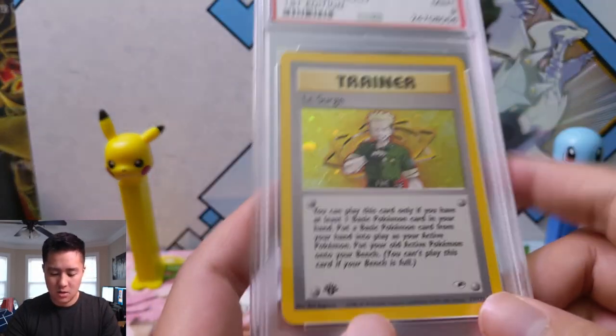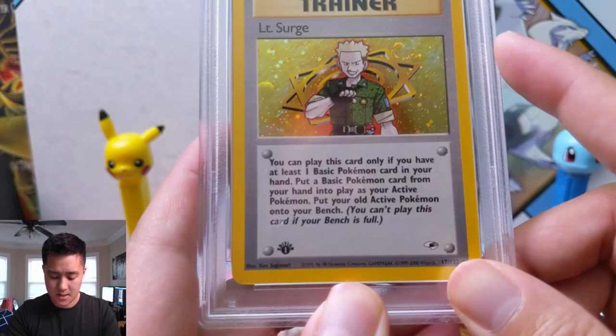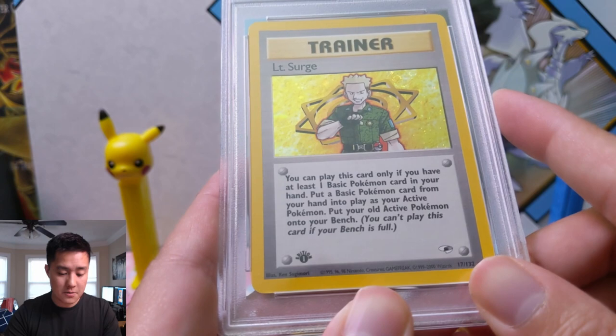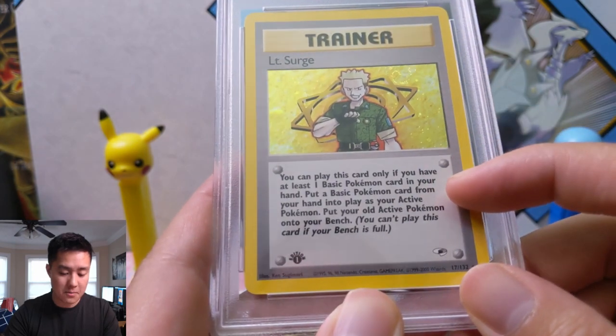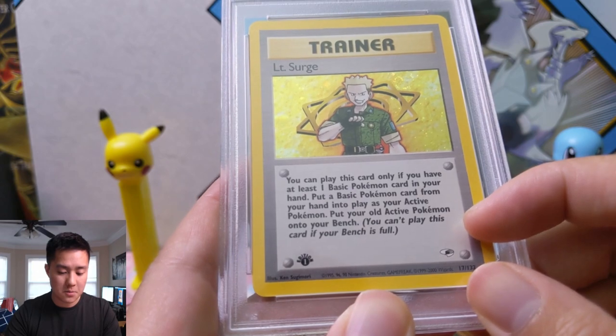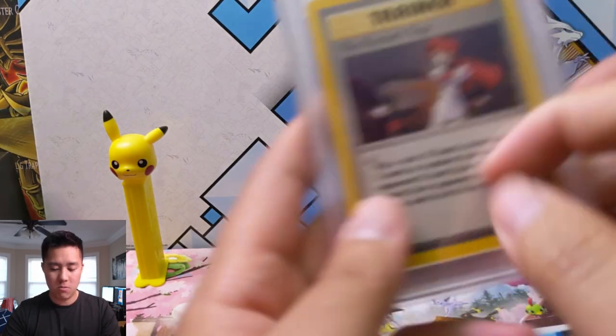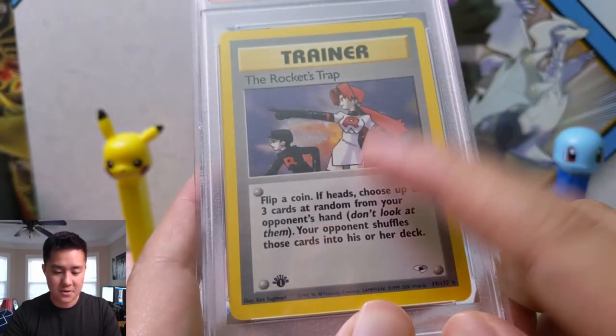Then we have Lieutenant Surge himself, PSA 9 first edition. The card reads: 'You may play this card only if you have at least one basic Pokemon in your hand. Put a basic Pokemon card from your hand to play as your active Pokemon, then put your old active Pokemon back.' A solid trainer effect.